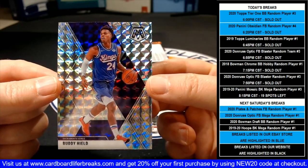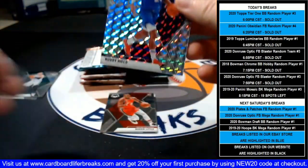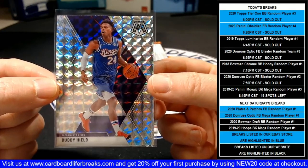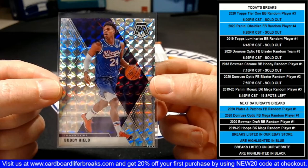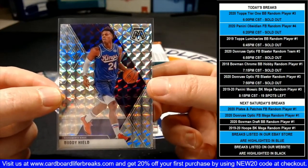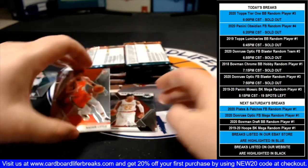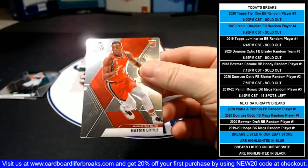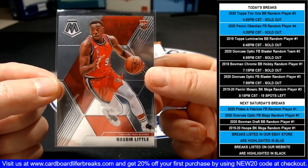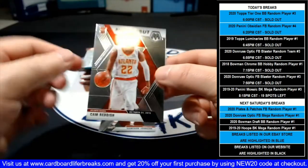Okay Lewis — awesome. I don't have it on the schedule but I think we've got like 40 spots left, so we'll be doing that break next Saturday. I'll send you a message sometime this week on eBay telling you the time. You're always welcome to register on the website and get the weekly email. I love the mosaic prisms — they look fantastic. That is really nice. If I had a PC, I'd definitely have to have that of my PC player. We have a Nasir Little rookie. I'll send you a message on eBay this week — you can also sign up on the website and I'll send you our weekly email on Friday with our break schedule.